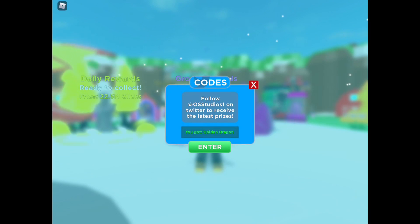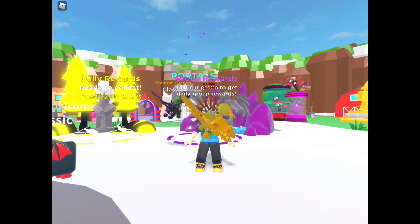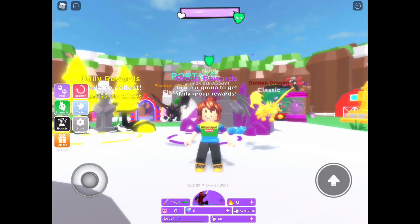And now the next code is G-O-L-D-E-N, 'golden'. A golden dragon for us today! Yes, it looks super duper cool. Hey buddy! That is nice — look at that, plus 12. That is much better. Okay, there we go. And you can evolve them if you have more — look at my dragons.